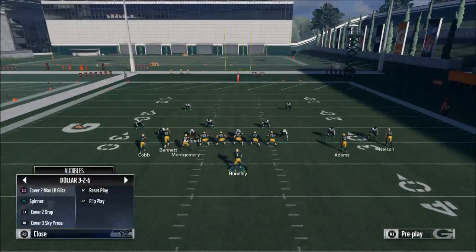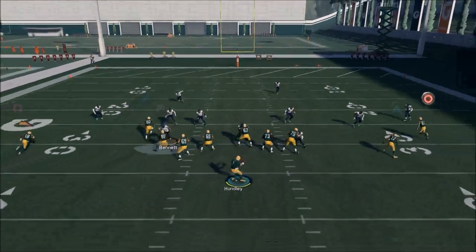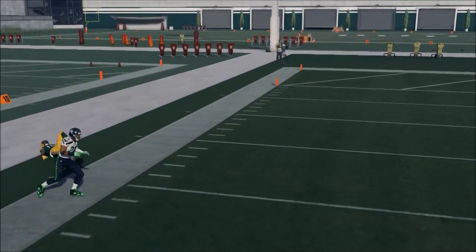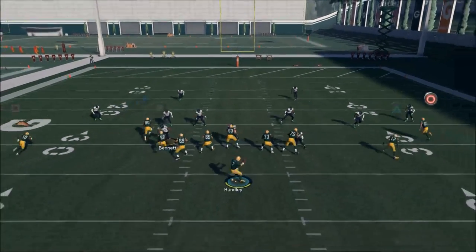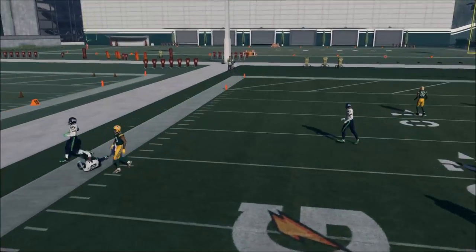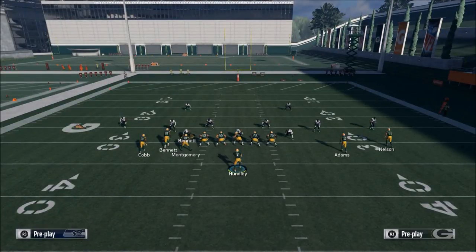With Rodgers getting hurt, the Packers will certainly struggle at the quarterback spot, so you might want to find a team like the Texans. You want to get him outside — as soon as he gets outside, get the ball over to him on that out route. The Seahawks are just playing incredible defense against this right now, but the concept still stands.